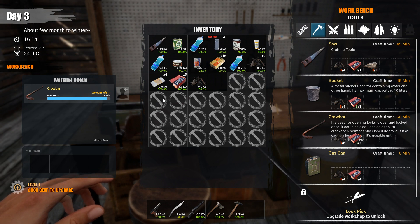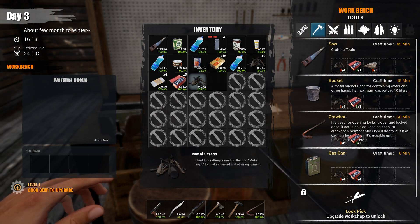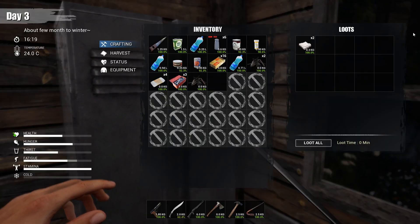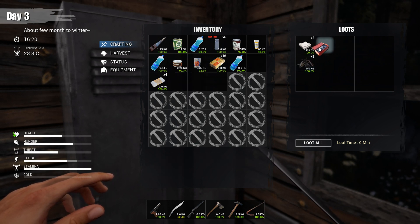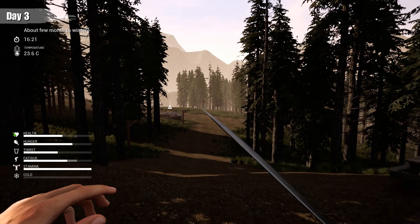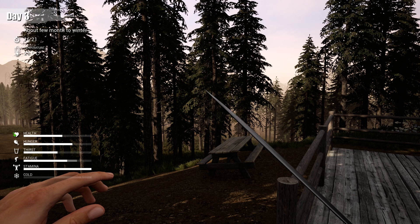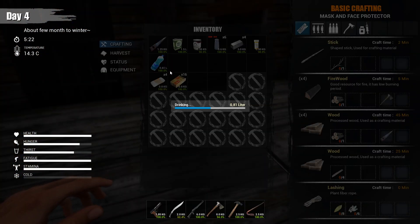We got our crowbar and metal, so let's put that metal in and go back down to the farm — we're gonna break in. It's about to be night time so we have to wait. All right, daytime is here, let's go down to the farm.